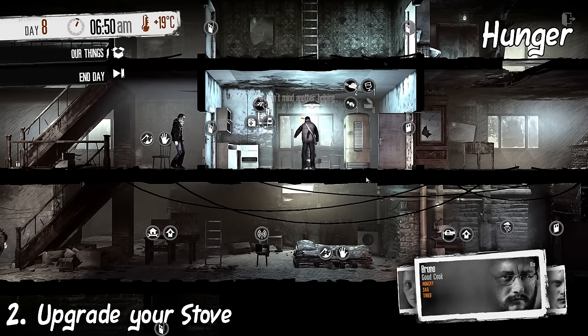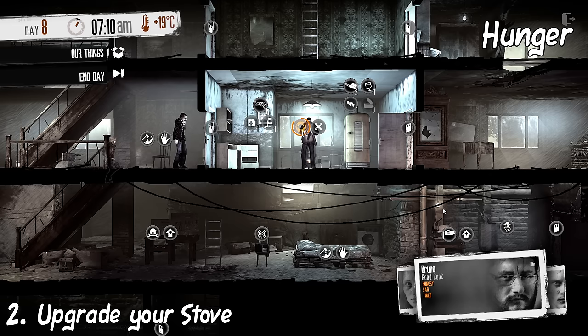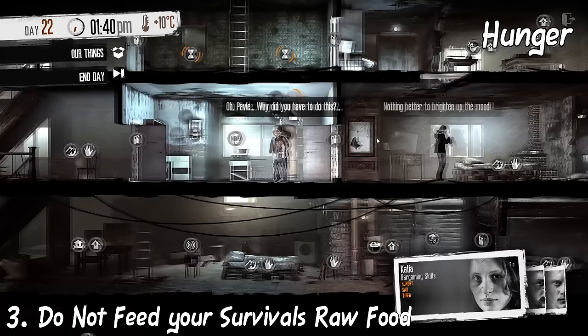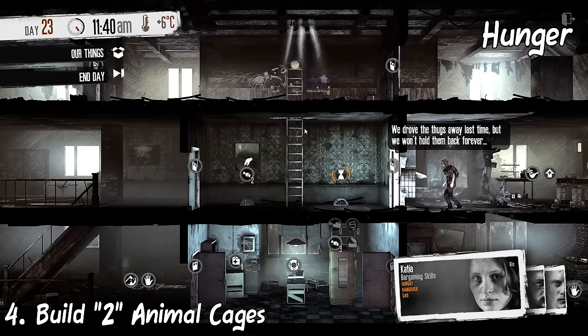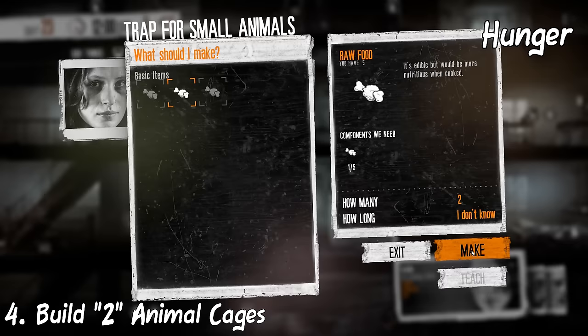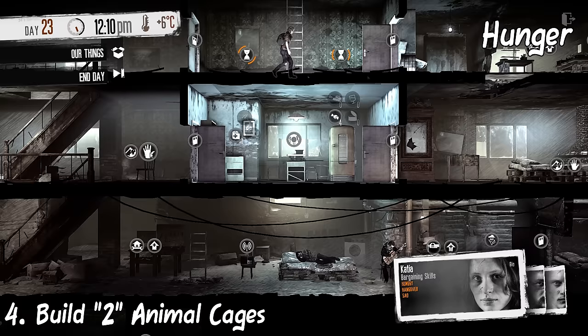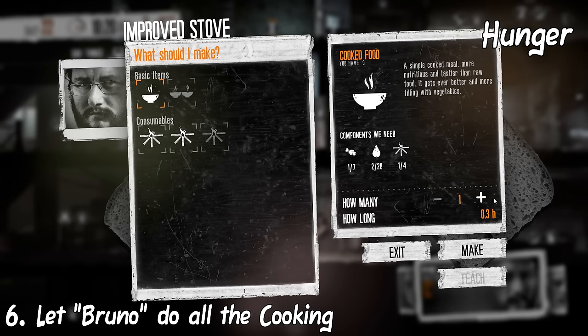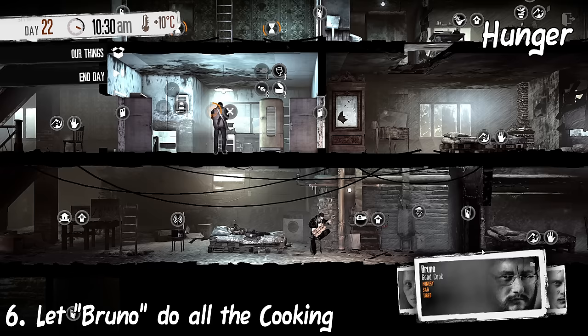Upgrade your stove — this lessens the fuel needed when cooking. Save as much resources as you can. As much as possible, do not feed your survivors raw food; while it slightly reduces hunger, eating raw food wastes resources. Instead, give them canned food or wait until you have enough ingredients for cooked food. An easy way to get raw food is to build animal cages — preferably two. Use some food as bait to get two pieces of meat in return, though the wait time is around 1 to 4 in-game days. Having the right survivor manage your traps will help catch small animals faster. If you have Bruno in your group, use him for all the cooking — he can save more water and fuel while cooking.